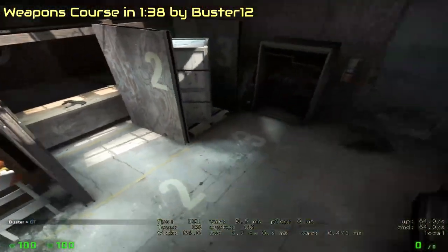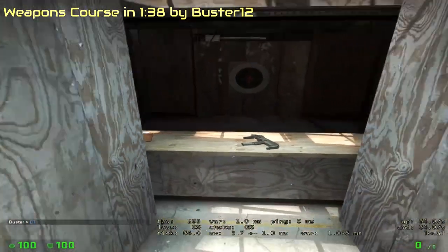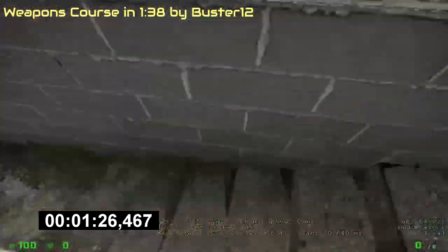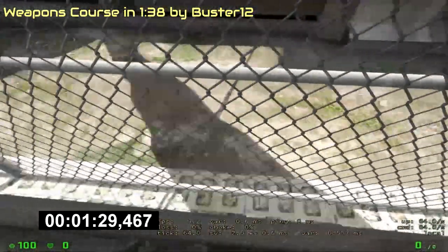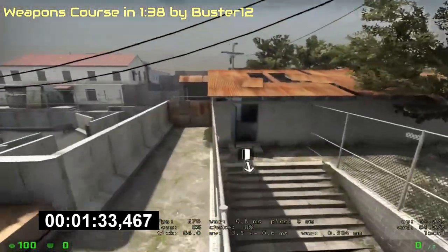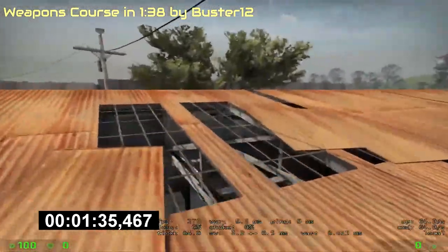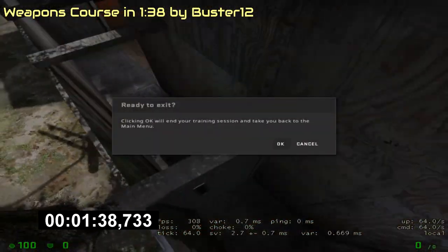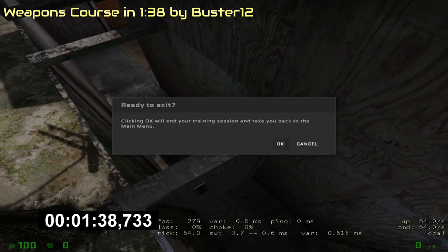Then another skip was found. This skip didn't need the chair at all. When you finish the first room, you need to line up with a specific position against the wall and then jump, performing a glitch called pixel surfing. This lets you skip the second room and get straight on top of the fence and walk over the roof, getting into the finish in only 1 minute and 38 seconds — which is 1 minute and 7 seconds, or 40% faster.